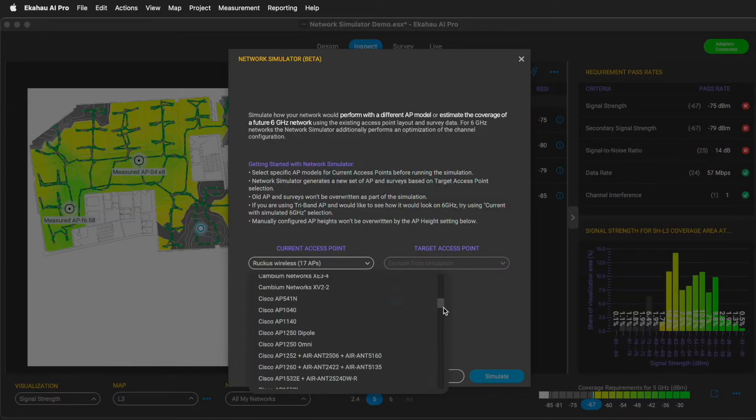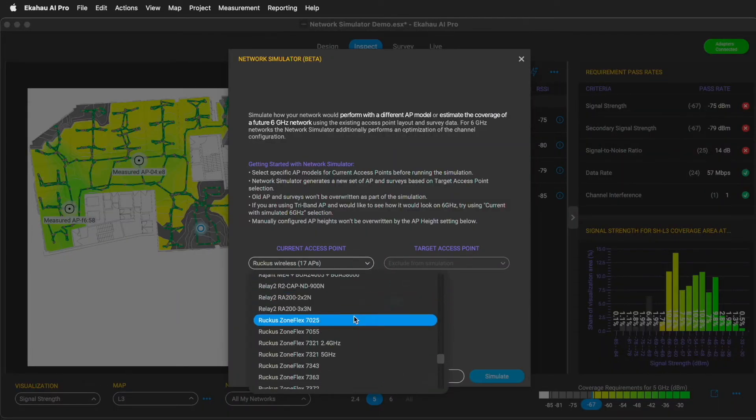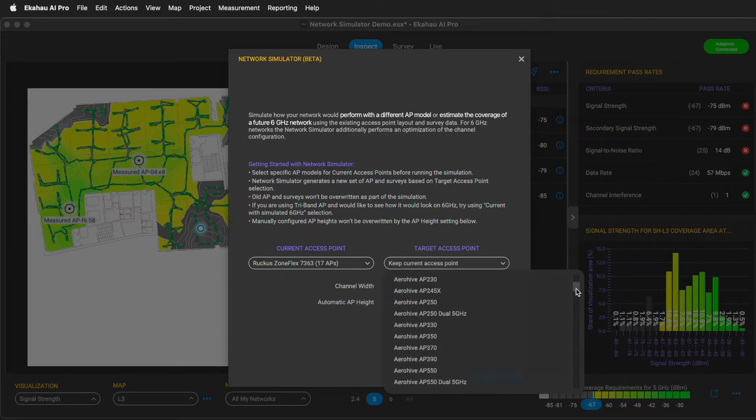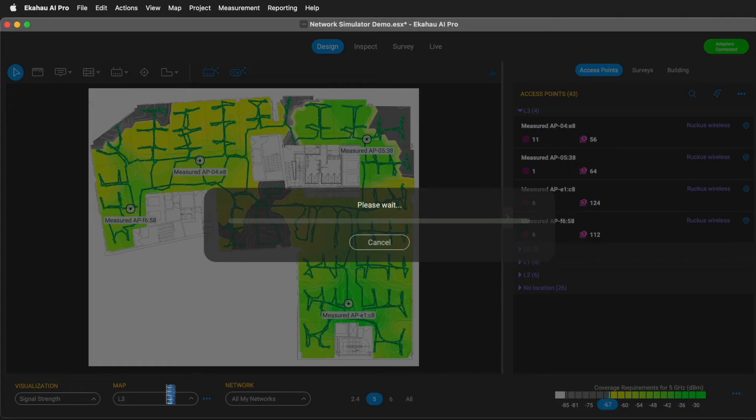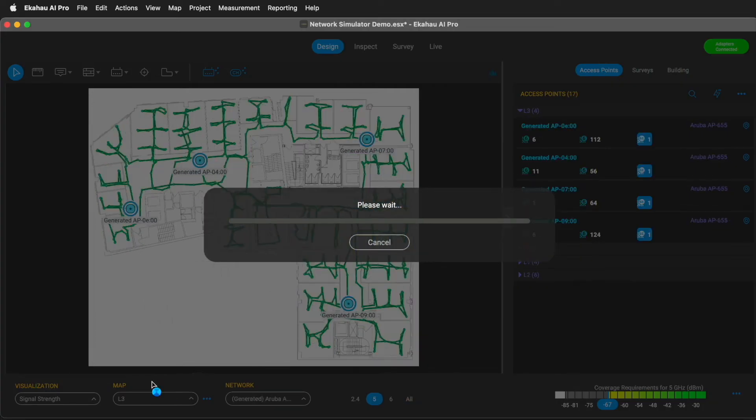Let's see what happens when we change current Ruckus APs to brand new, shiny Aruba 6GHz-enabled access points. Are our coverage issues fixed?